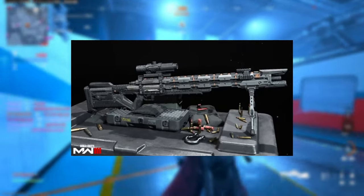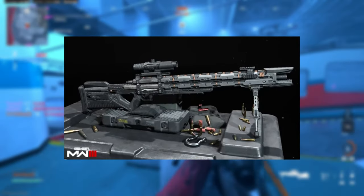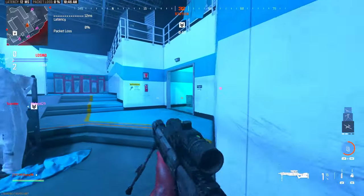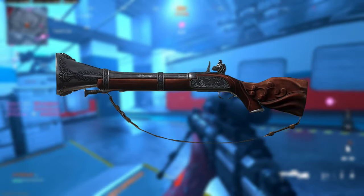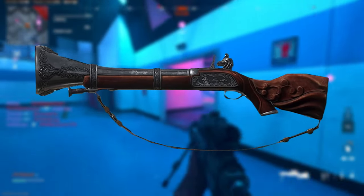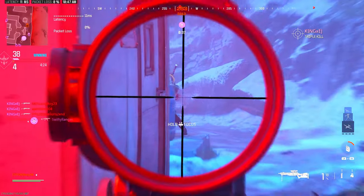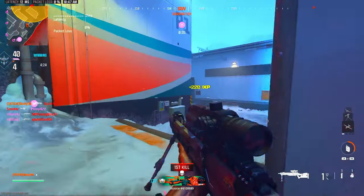Both of these aftermarket parts are for the Moors and the Ball 27. For the Moors, the aftermarket part will turn the gun into a Blunderbuss shotgun. We've seen the Blunderbuss before in titles such as Advanced Warfare and World War 2. With the new aftermarket part system that Modern Warfare 3 has introduced, this will be the first time we'll actually be able to change a sniper into a Blunderbuss.